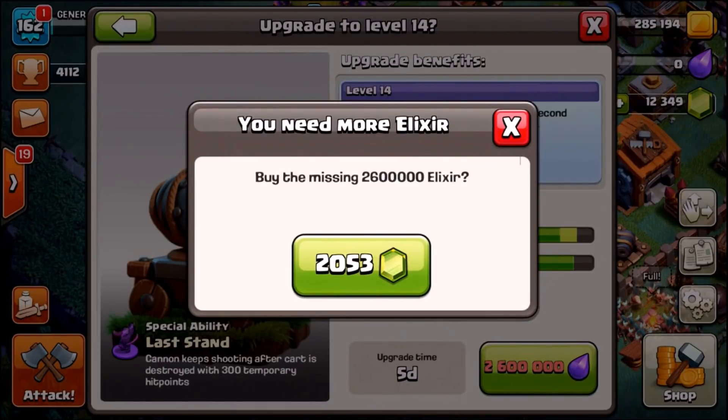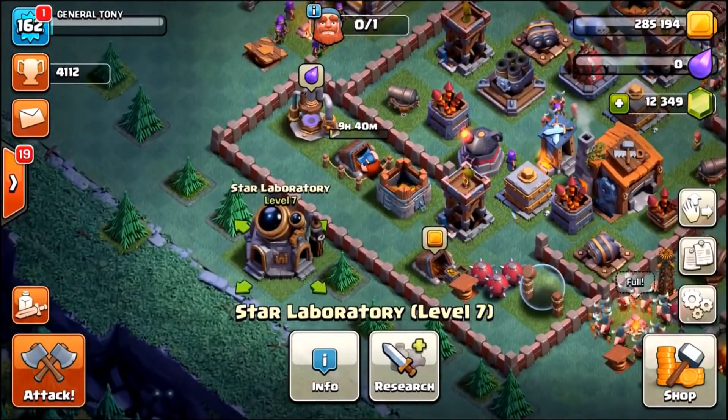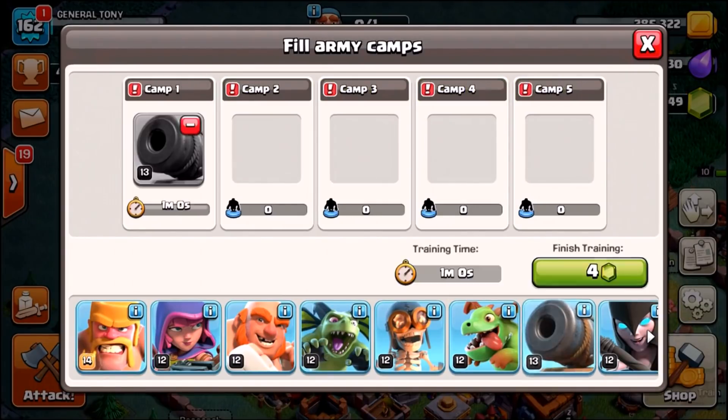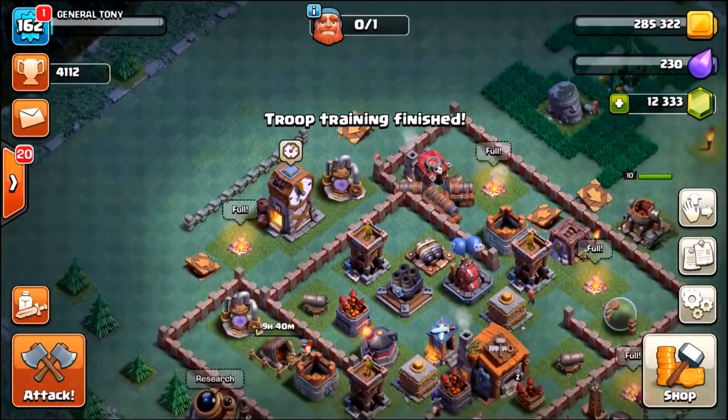Let's do this. 2.6 million elixir. Hold on — I've got a good idea guys. We've got level 13 Cannon Carts in the game. Why don't we remove our entire army, build an entire level 13 Cannon Cart army, then we'll gem them to max level after we've done this attack and see if there's a big difference between level 13 and level 14. Let's do that guys.